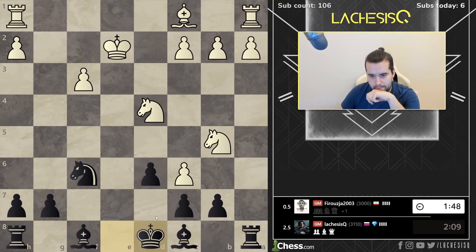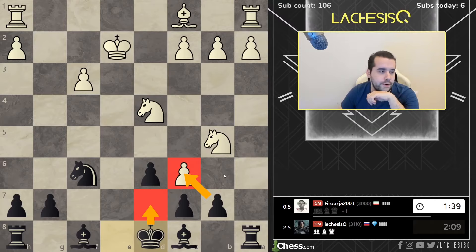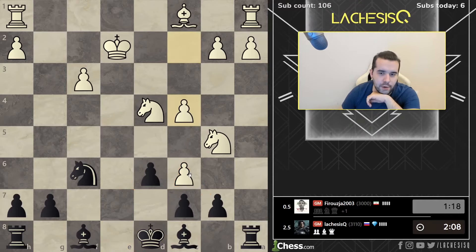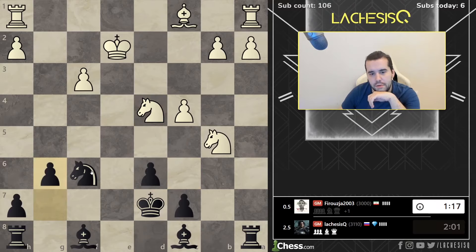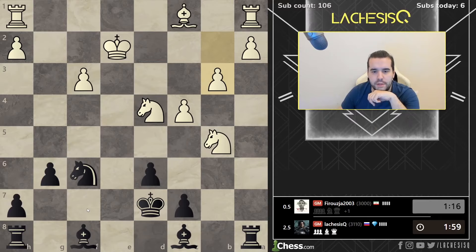Okay, we should trade queens. Maybe now we trade here and play Kg7 — we still have two bishops, so this is not completely lost. It's just worse. But nothing critical so far, I think. You know, the overall explanation would be — let's say the nature calls. This is one of the drawbacks of online stuff. I know how it looks, I know it looks sort of suspicious. But what are the odds? What's better to do? Follow all the rules, or maybe keep your pants — let's say — not wet.